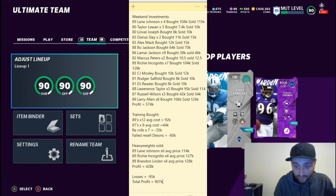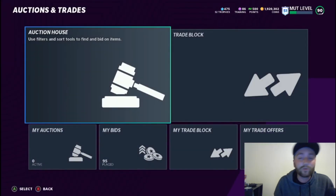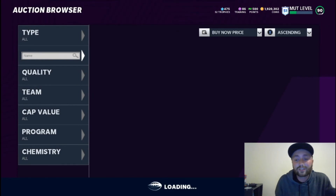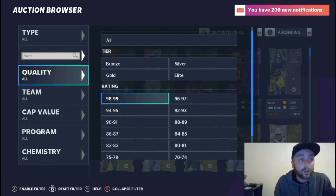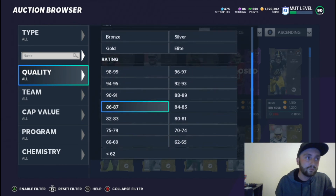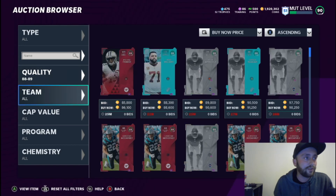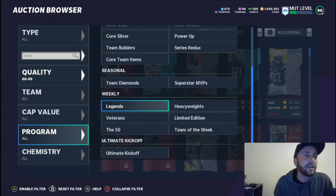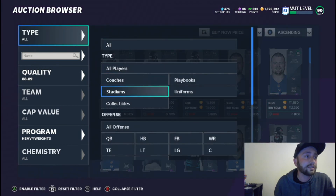I made 907,000 coins this weekend — that is huge. All you guys have to do is get on that phone app and do as much as you can. I use the phone app back and forth rather than Xbox because it's easier to snipe cards — you have more options to filter down cards by clicking on a card and searching for other ones that just popped up. My big thing was going to the 88s and 89s, finding cheap training, and doing the same thing with the 87s.